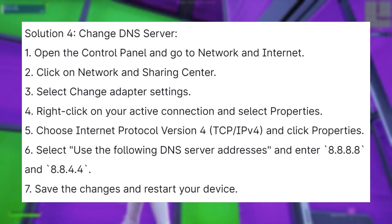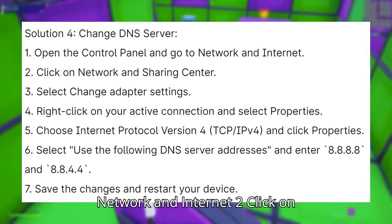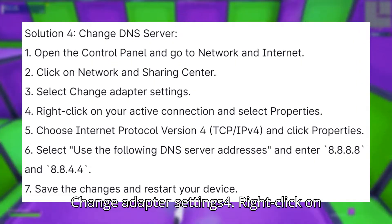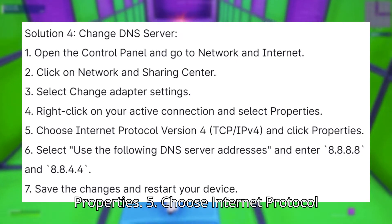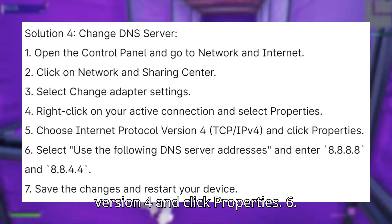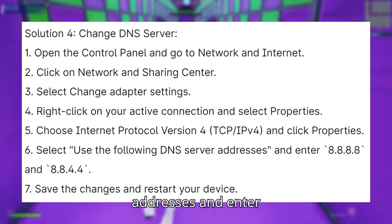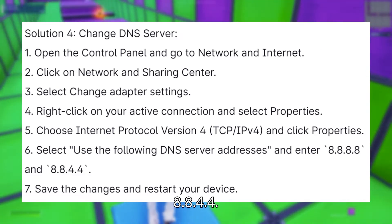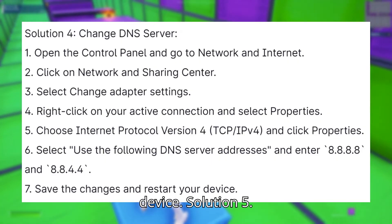Solution 4: Change DNS server. 1. Open the Control Panel and go to Network and Internet. 2. Click on Network and Sharing Center. 3. Select Change Adapter Settings. 4. Right-click on your active connection and select Properties. 5. Choose Internet Protocol Version 4 and click Properties. 6. Select 'Use the following DNS server addresses' and enter 8.8.8.8 and 8.8.4.4. 7. Save the changes and restart your device.